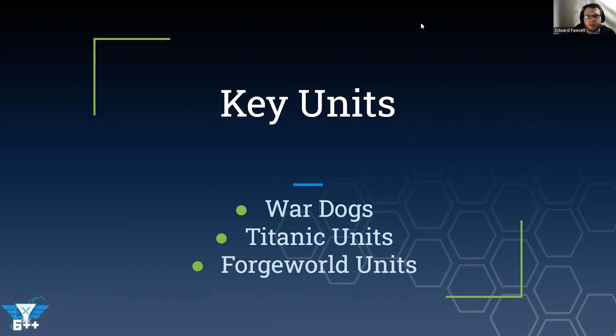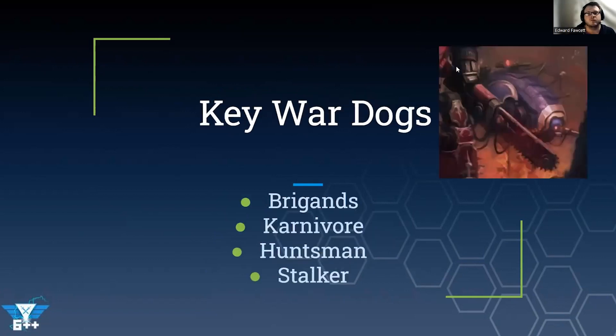Forge World units do slip into the two different sections but they're separate enough to warrant their own discussion. The key difference between Imperial Knights and Chaos Knights is the reliance on war dogs as the backbone of the army. The stratagems really reflect that — often a couple of them let you interact with multiple war dogs instead of just a single target.